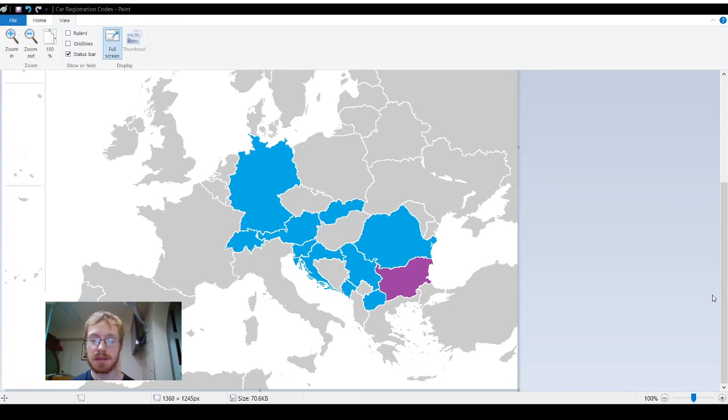Here is a map of countries where this license plate tip works, shown in blue: Germany, Switzerland, Austria, Slovakia, Slovenia, Croatia, Montenegro, Serbia, North Macedonia, and Romania. Bulgaria is in purple because it uses the Cyrillic alphabet, so codes can be a bit weird — CC is Cyrillic for S, and PB is Plovdiv, a mixture of Latin P and Cyrillic V. Examples: LJ for Ljubljana, ZG for Zagreb, HH for Hamburg. Bear in mind that cars do travel, so it's not 100% accurate, but it can get you very close to the region.